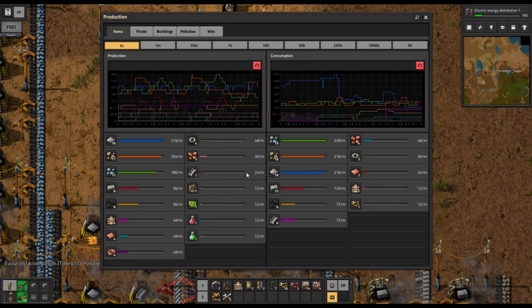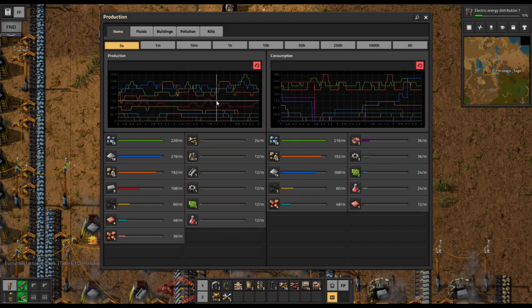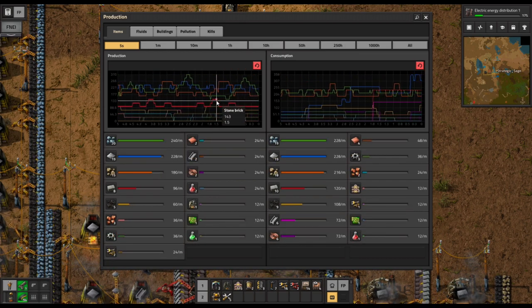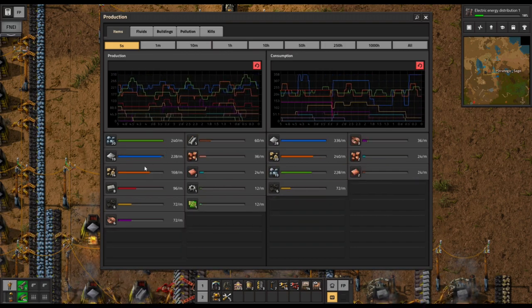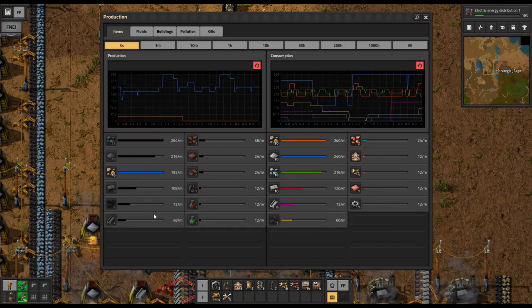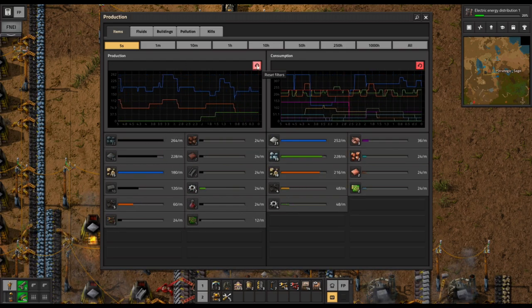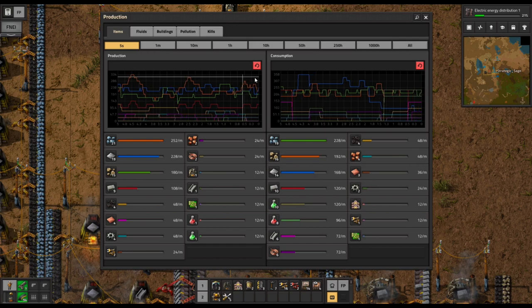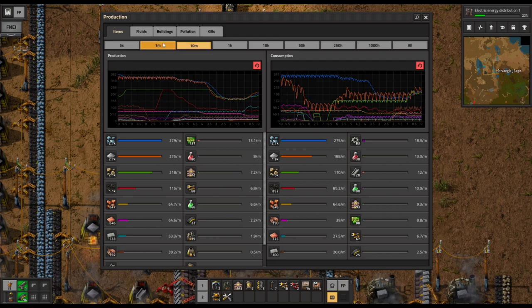If we hit P and look at our production screen — a very important screen for us to know — this is very similar to the electric network info screen we saw earlier to survey our power. Like that one, we can select or deselect various items to appear on this graph and hit the reset filter. We've got production and consumption; I find 10 minutes or one hour are the most useful time frames.